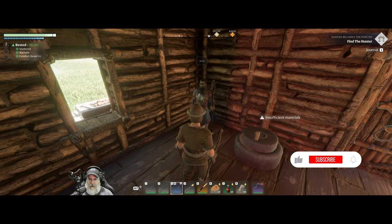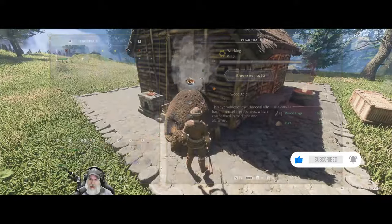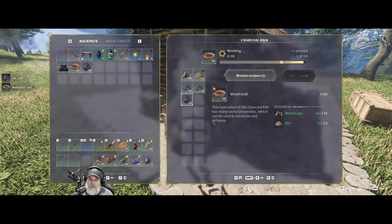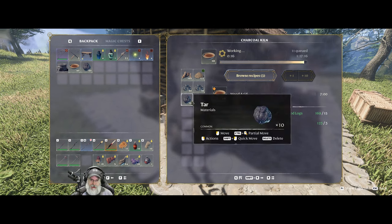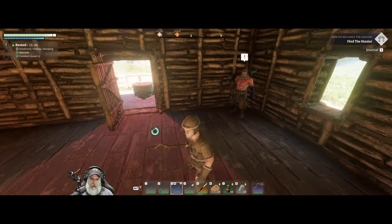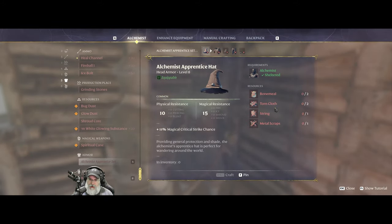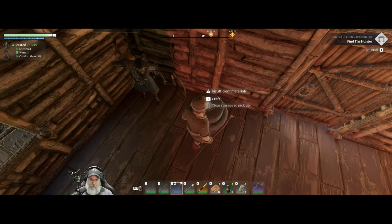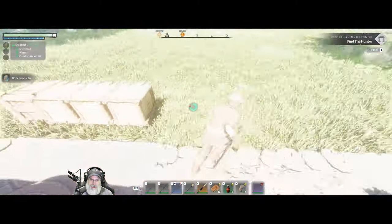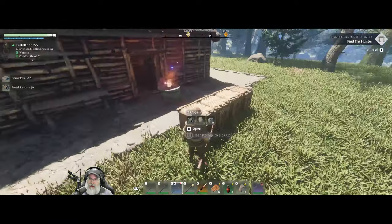We gathered resources in order to make fireball spells, ice bolt spells, and our mage set. In here I've made some wood acid and some tar, which we're going to need for both of those things. Once the wood acid is finished, maybe I'll let it make some more. Let's take a look at Balthazar — for the apprentice set we're going to need bone meal, cloth, string, and metal scraps. We've got a bunch of bone meal and a full stack of metal scraps.